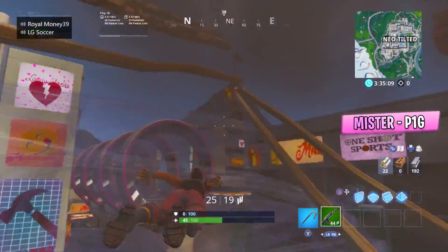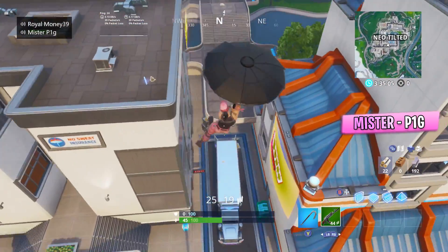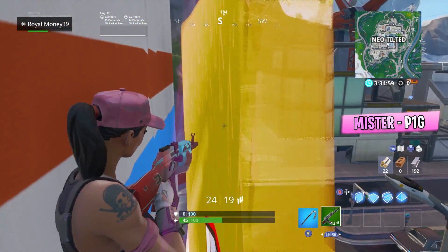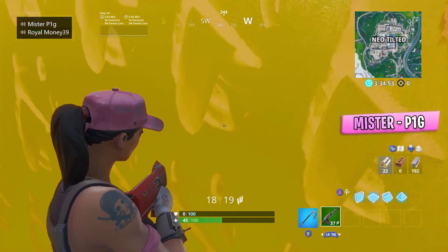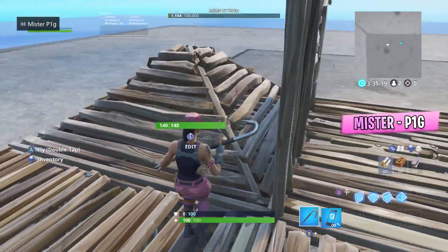Here's one more of these, and this one's actually the most helpful out of all three because you can see really well. What you want to do is go behind the Star Burger sign and you'll be able to shoot out halfway and probably kill tons of people in this spot. This is the most helpful out of the three.